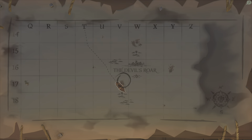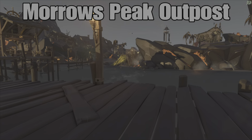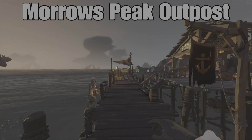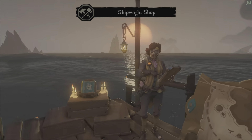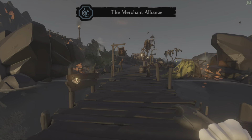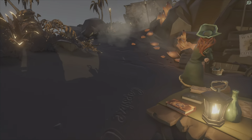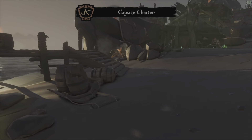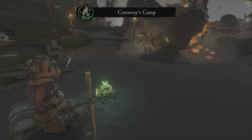Peak Outpost, located in the Devil's Roar. Right off the ship you're going to have your Shipwright with ship customization in this chest. Then your merchant right here with your Emissary flag available. Down off this dock right on the right you're going to have your Capsized Charters, and on the left you're going to have your Castaway Camp.